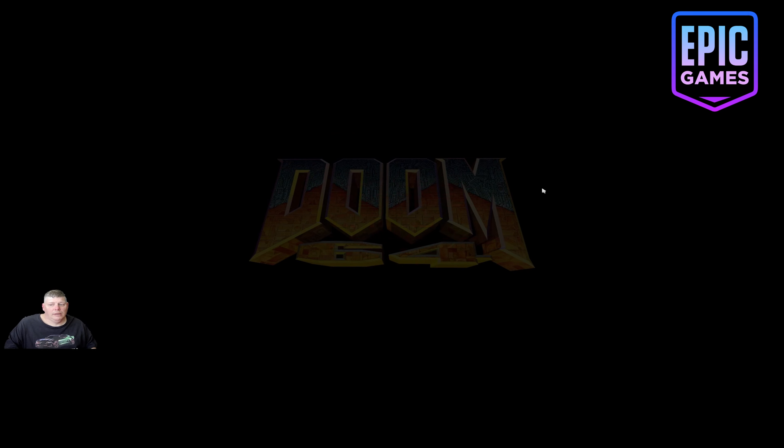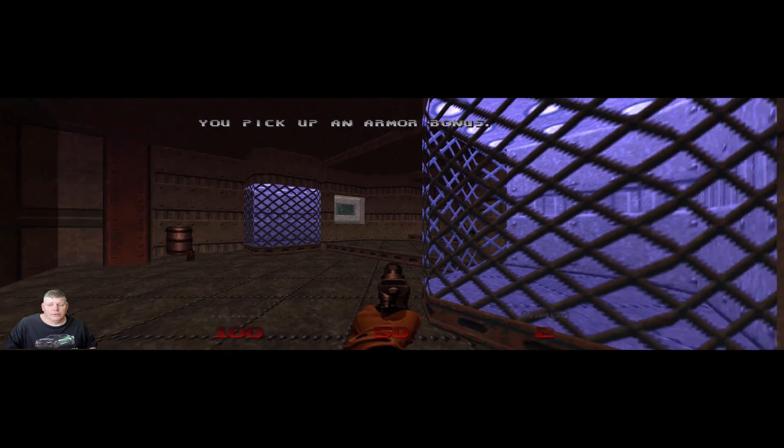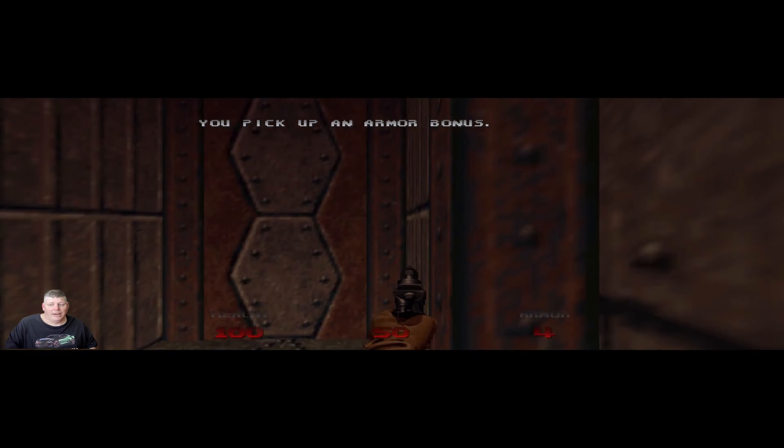Today we're playing Doom 64. It's available to download right now off Epic Games for free. It only takes up almost one gigabyte. It's the new upgraded version, released 8-18-22.